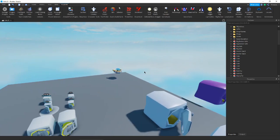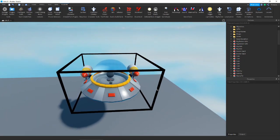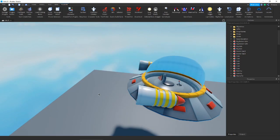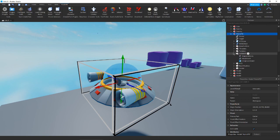Hey guys, it's Risto. Welcome back to another video. Today we are going to be doing a collab with Roboter once again. We are here in this little UFO game and we are going to be making some more particles. This is another video for our particle series and we are going to be making some fire trail effects for these UFOs, because when you are moving around they are going to have some particles coming out the back.